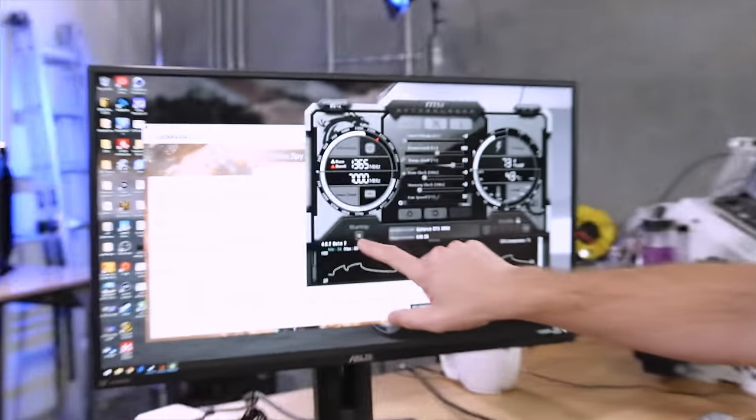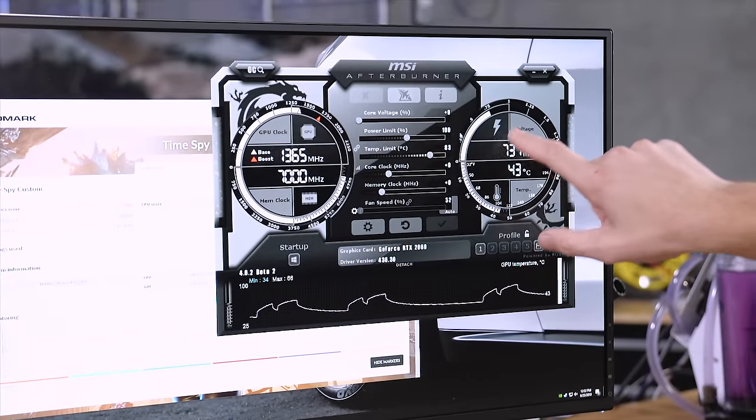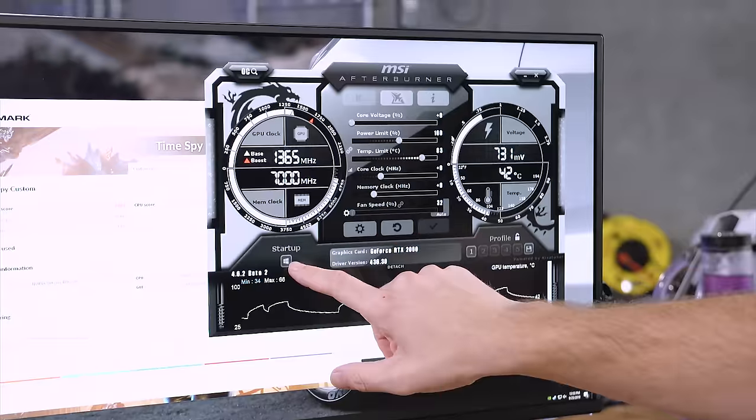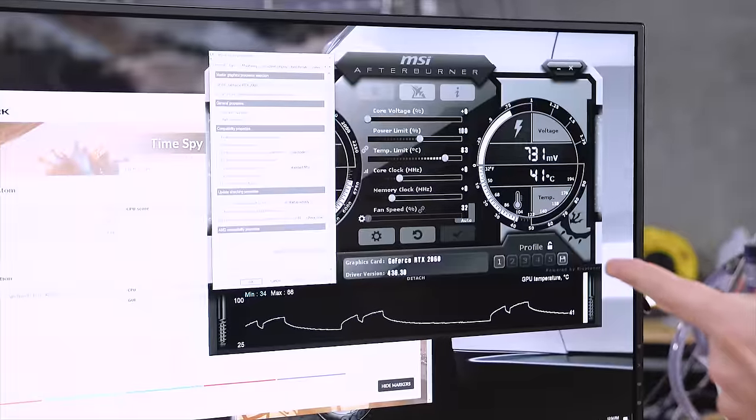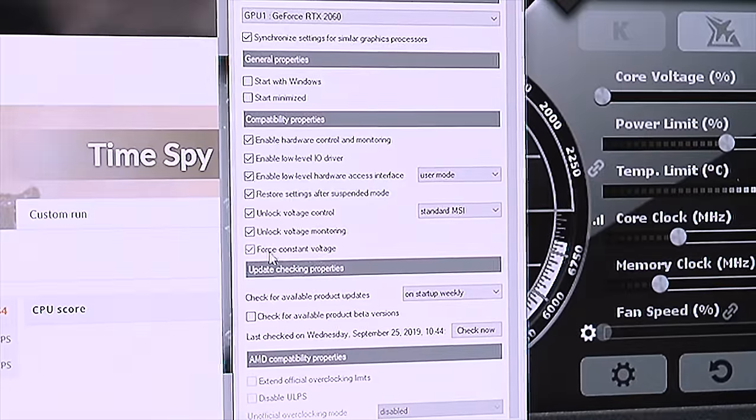Yes, you can go farther than the core clock can be stable or farther than the memory is stable, and then what will happen is when you restart your system - if you have that startup button checked and you have a stupid setting like plus 1000 on the core - then if it can't get to the desktop because it's crashing before it gets there, all you do is force yourself to boot into safe mode, delete MSI Afterburner, restart the system and you're fine. So what we're going to do right now is click the little gear, go into menu settings, and click Unlock Voltage Control, Unlock Voltage Monitoring, and Force Constant Voltage. That's not going to have any real effect on the amount of voltage being pushed to our system, but without unlocking voltage monitoring we can't even see if we're getting voltage limits.